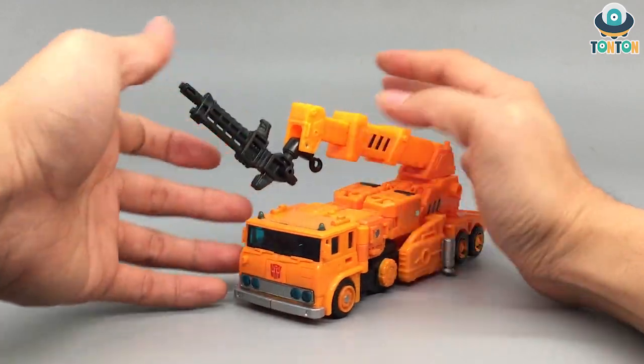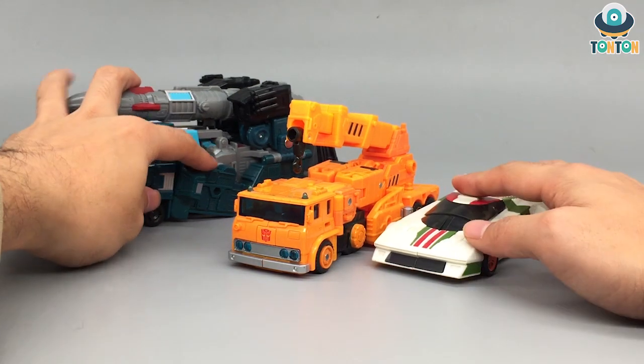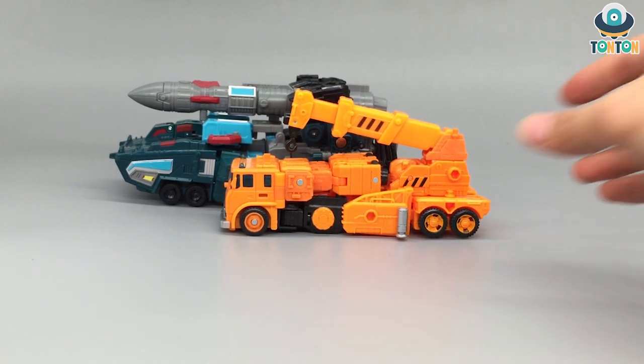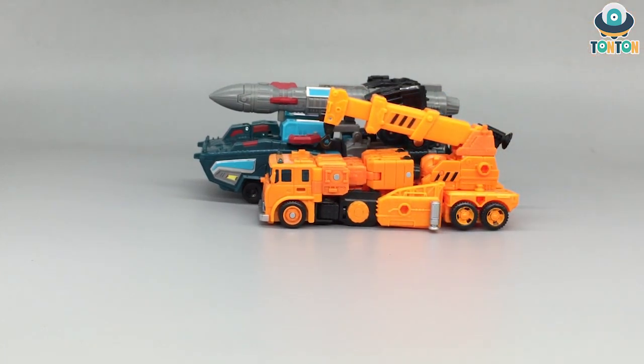Now for some size comparison: here we have Grapple next to Double Dealer, which is a leader class, and Wheeljack, which is a deluxe class. In vehicle mode, Double Dealer really towers over Grapple, but in robot mode he's not that much taller than other figures. In vehicle mode though, Double Dealer is really big, and I like that way of scaling things.